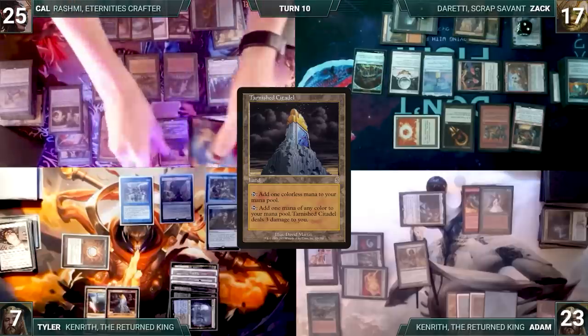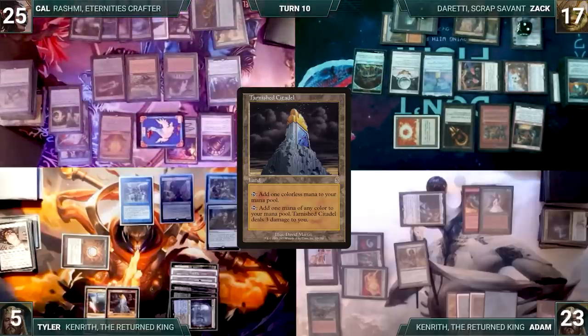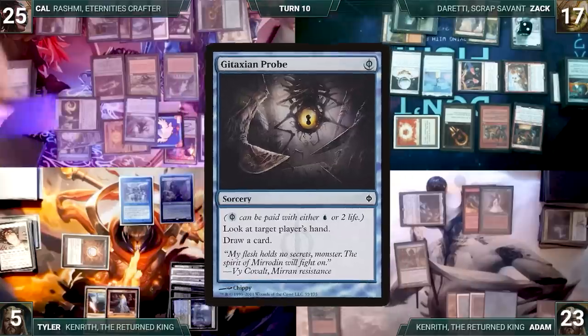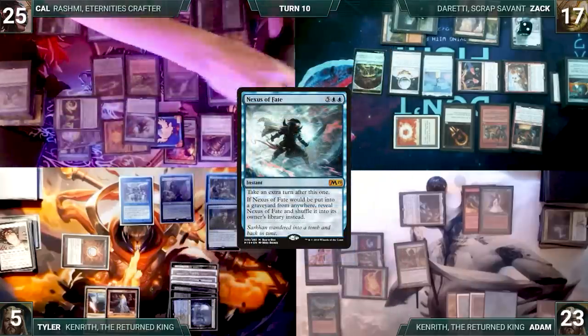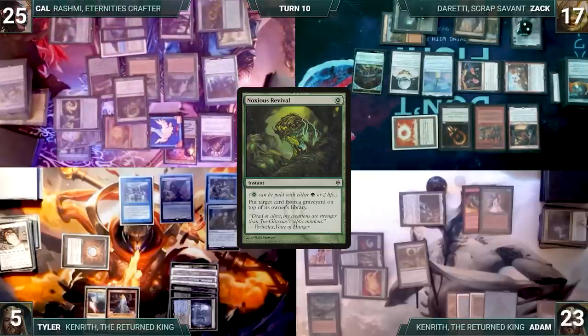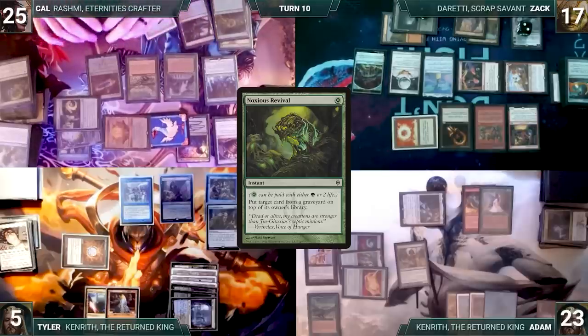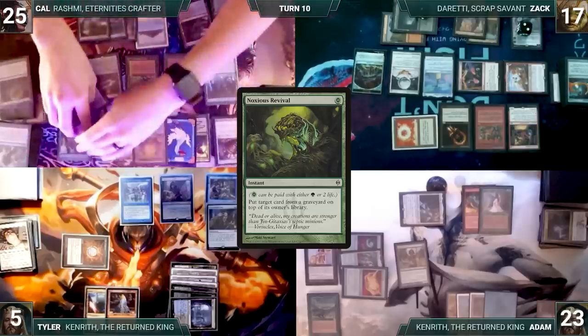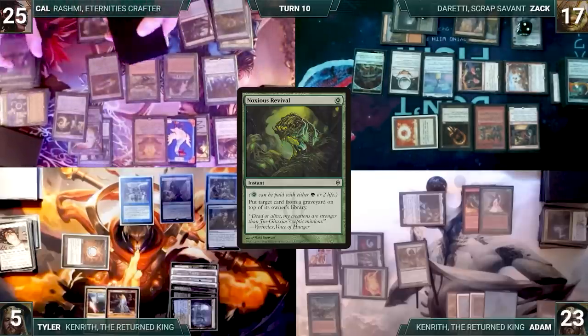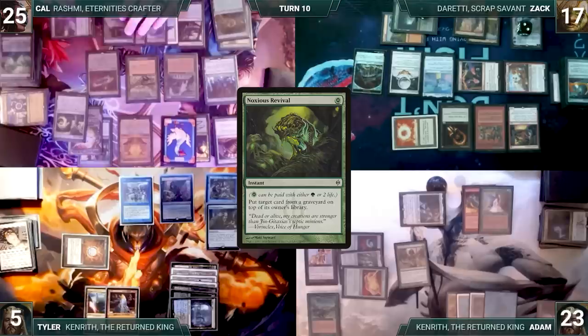Cow's upkeep: mills six through Mesmeric Orb. He pays for Smothering Tithe, skips Sylvan Library trigger, moves to combat attacking Tyler with his Bird. In second main Cow adds four blue through Carpet, casts Nexus of Fate paying Rhystic tax — Rashmi triggers revealing Gitaxian Probe. Nexus of Fate resolves and shuffles into his library. Cow moves to his instep and casts Noxious Revival targeting Chain of Vapor paying Rhystic tax. Noxious Revival resolves, Chain of Vapor goes to the top of Cow's library — then Cow passes the turn to himself.